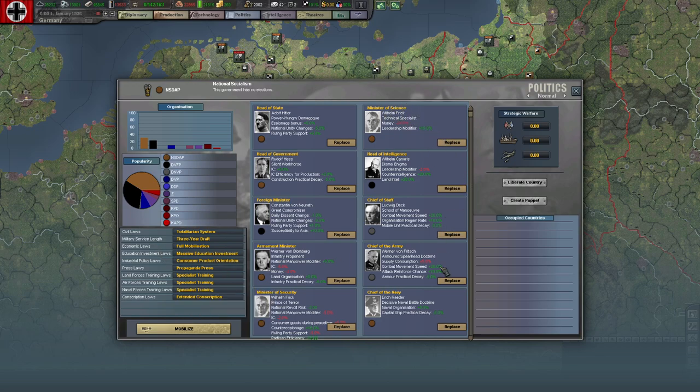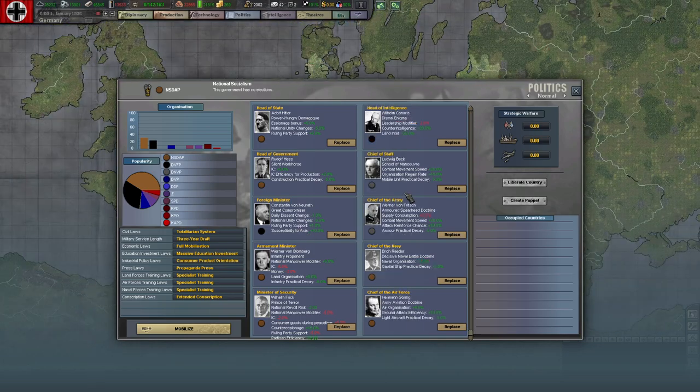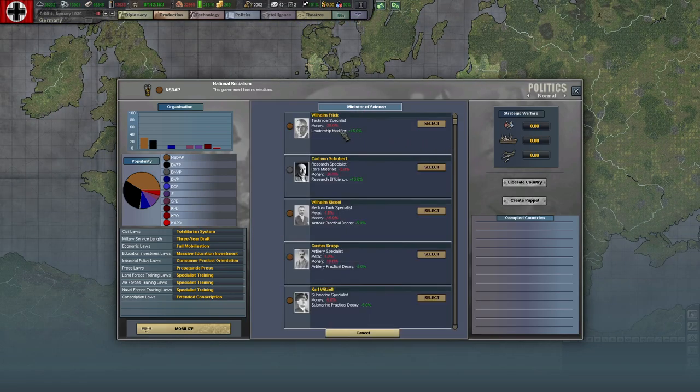There is this new Minister of Science panel — you can see it's now scrollable. New minister of science options include technical specialists. I don't know why Wilhelm Frick is even here. Gustav Krupp — of course, we think of Krupp Steel. Carl Winssel — I think I may have heard that name. And of course Willie Messerschmitt and Heinkel.